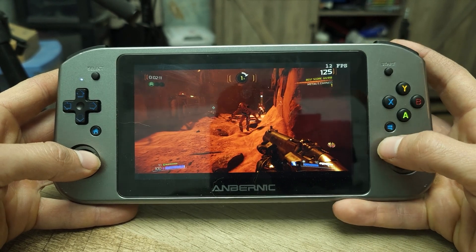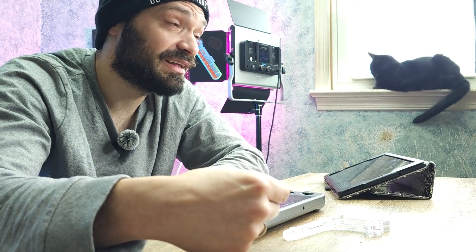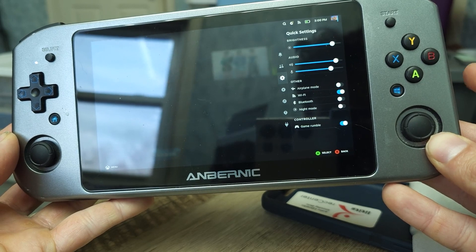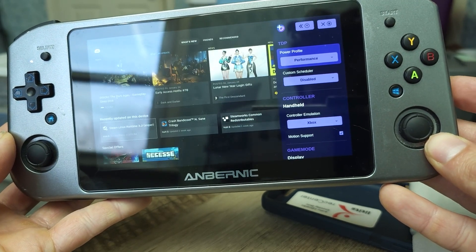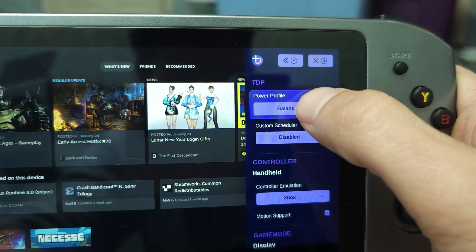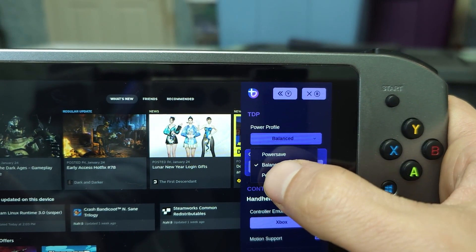I got it to work for a little while, but in order to try to fix the plugin I hit the internet and couldn't find anything to fix it. I did come across a post saying there's a built-in plugin called Handheld Daemon. It can be brought up by hitting that physical keyboard button twice — though it kept triggering the quick settings instead. If you select performance, you can get a little more juice out of the Win 600.